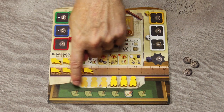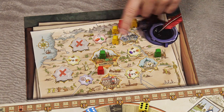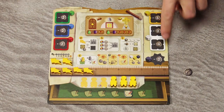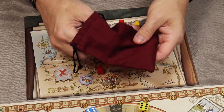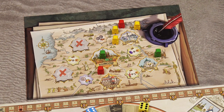In addition to the permits, you must also pay 2 coins. Then choose one of the 2 specialists next to the city where you placed your contractor and place it face up on your player board. Finally, take the bag and draw a new tile, placing it face up on the empty space on the Grand Duchy of Moscow board.